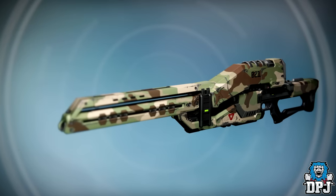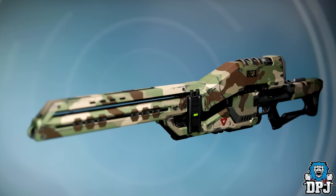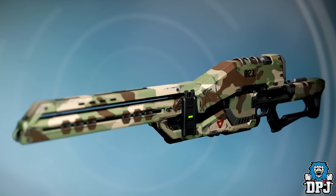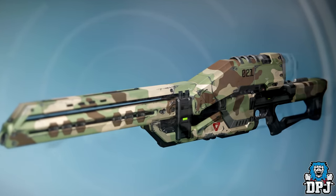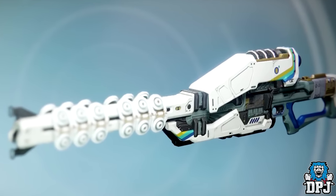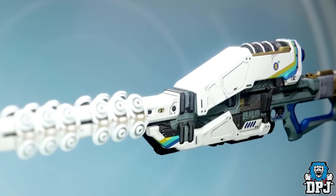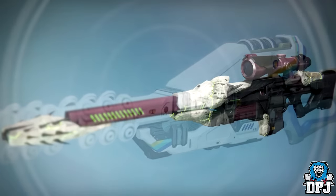Next up we have Dune Maker, this being for the Icebreaker. I've seen some people complain about it but it's different and I like that. Next up we have Nano Hans, again for the Icebreaker — this one in my opinion not looking as good as the first, and not as good as Bungie could have made it, but hey, that's just my opinion.